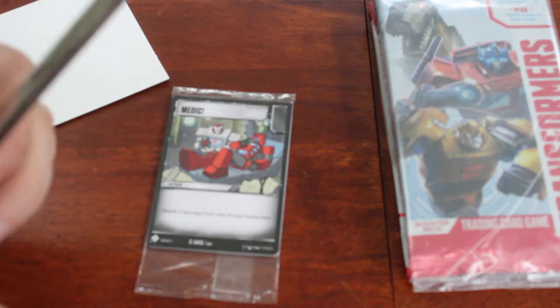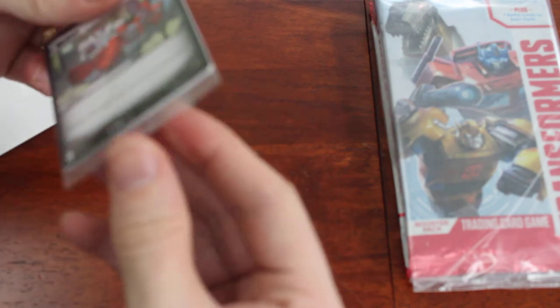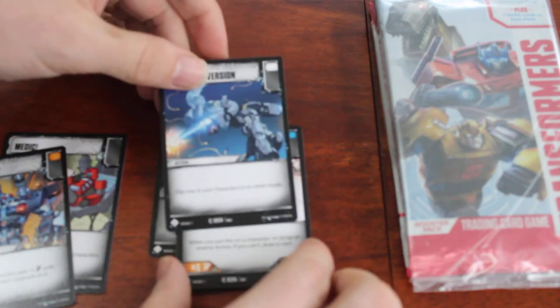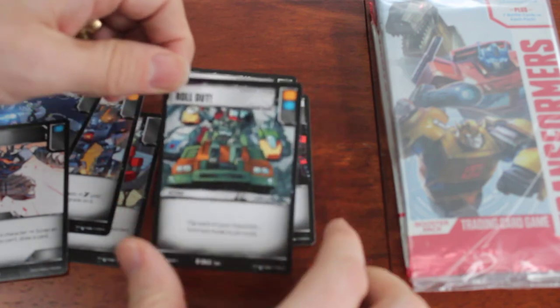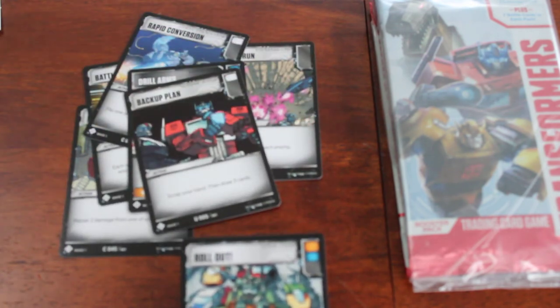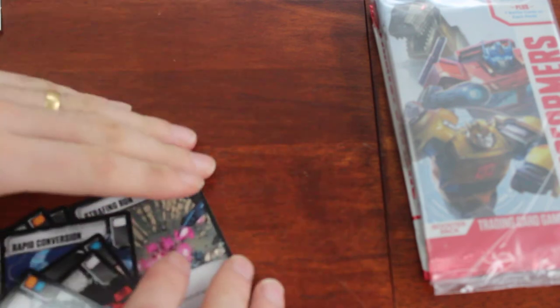Onto the battle cards. Medic is one that I do have a set of three of - that's a common. If I'm going for a healing deck, obviously medic, repair bay and so on are in there. Battle Ready - that's one I don't have previously. Rapid conversion - very useful. I'm getting Metroplex for Christmas so I'm going to be needing some rapid conversion. Drill Arms - Roll Out - orange and blue, delighted with that one. Backup Plan - scrap your hand, draw three cards. Roll Out is a definite win, pleased to see that one.